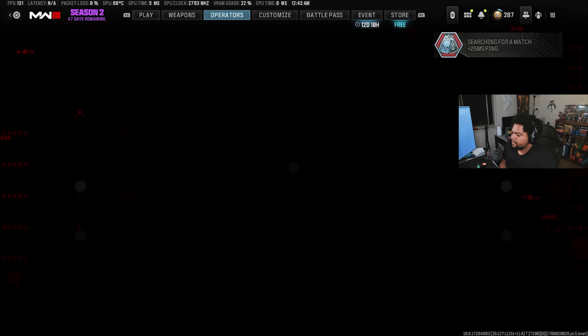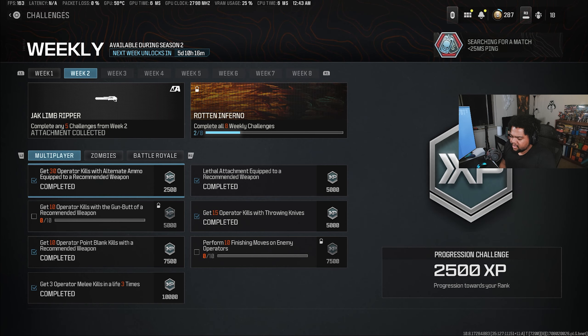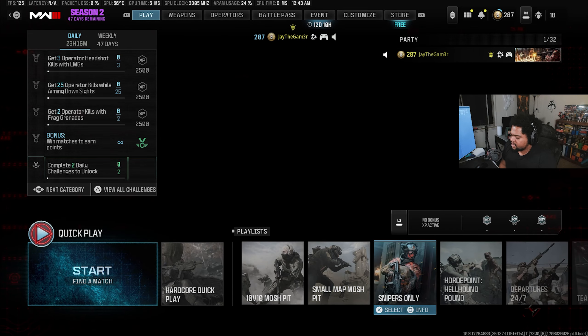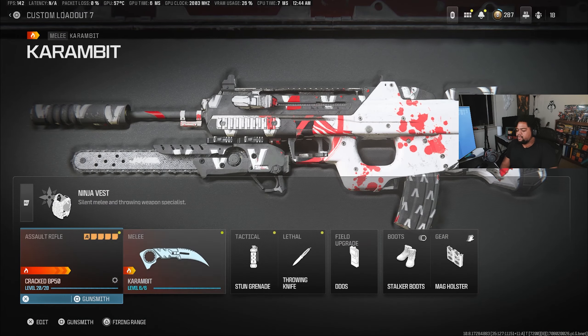By the way, the weekly challenges are pretty easy. You just need to get operator kills with certain ammo types, underbarrel types, throwing knives, point blanks, and melee kills. You can actually do the lethal underbarrel attachment in tandem with point blank kills — if you use the shotgun underbarrel, it all works the same.